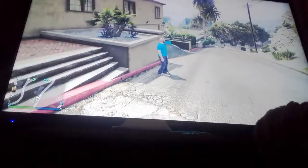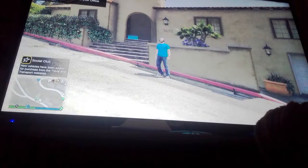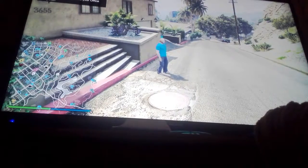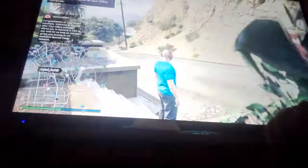You cannot check your money or anything — it's completely glitched. You can't pull up your interaction menu or anything. My friend Mason is gonna come and kill me now.